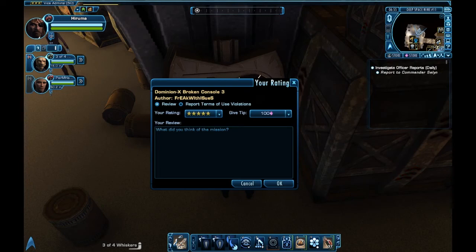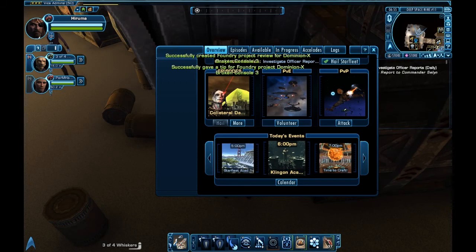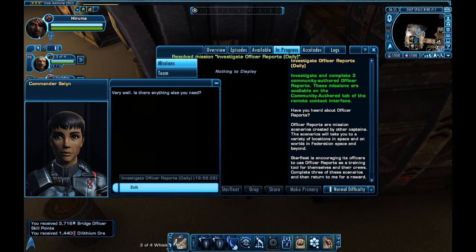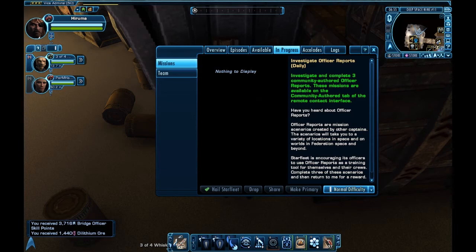The other two will automatically complete themselves. At the very end, I'm going to tip 100 Dilithium to the author, which will help our fleet with crafting. Once that's over with, I'm going to click on Hail Starfleet again, go to In Progress, click on the completed mission, and turn it in selecting the Dilithium Ore container, which will give you 1,440 Dilithium Ore each day.